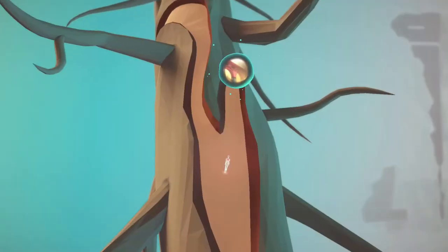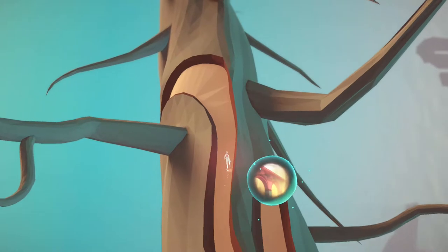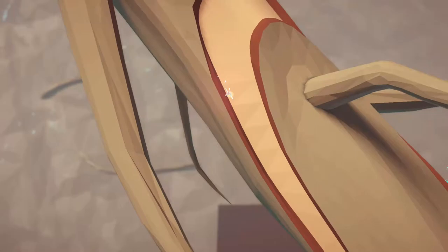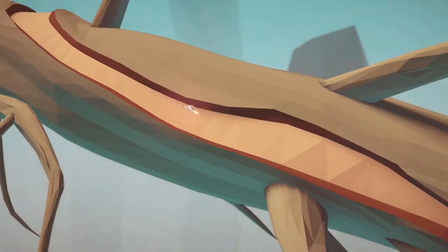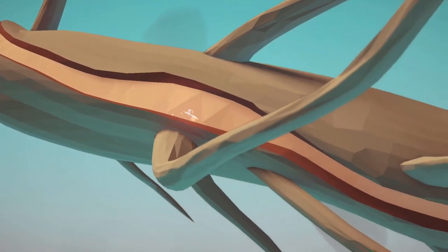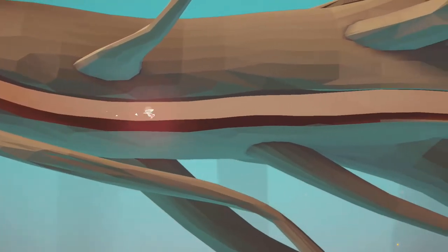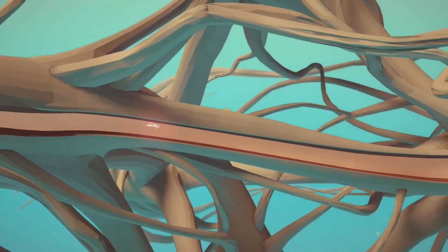We hope we make this one extra special. Today we are reviewing Etherborn. Etherborn is a puzzle platformer developed and published by Altered Matter. It went on sale July 18th, 2019 for the price of $16.99.